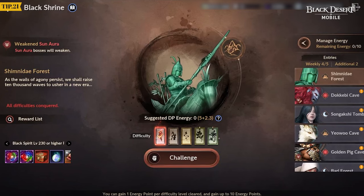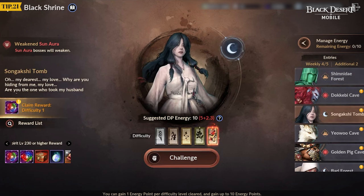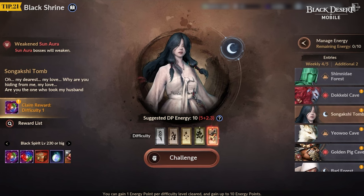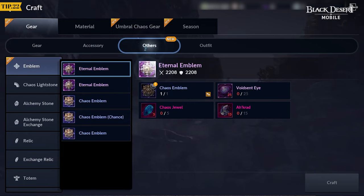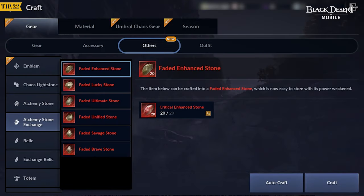Get the same rewards from all difficulties from Calamity 1 to Calamity 5 upon completion of the Black Shrine. Collect the first clear rewards for each difficulty and challenge Calamity 1 if you want to enjoy the content quickly. Embers of Hongik and Flame of Hongik, notable Black Shrine rewards, can be obtained from Black Spirit Level 230. Go to Craft > Others > Alchemy Stone Exchange to exchange Alchemy Stones for Faded Stones to stack them in a single slot in your inventory.